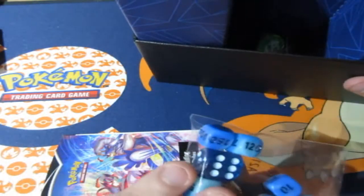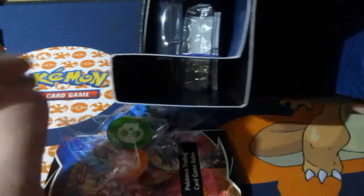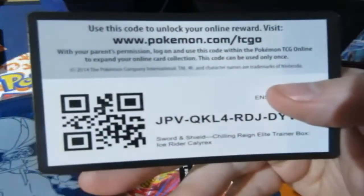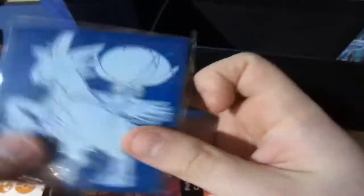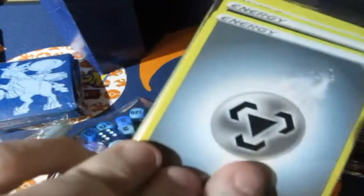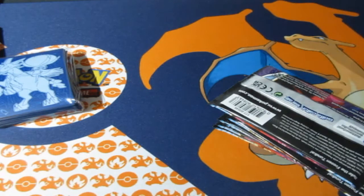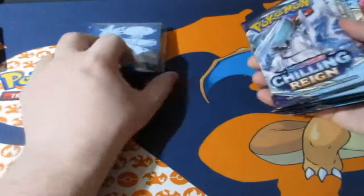As you guys know, you get yourself some blue and white marbled dice, some coins, your beautiful Chilling Reign sleeves, and here's your code card — and it's gone. We got ourselves our packs, and there are some cards here, energies and dividers and all that. I've knocked over the camera again — what is wrong with me!